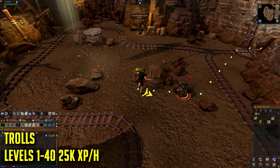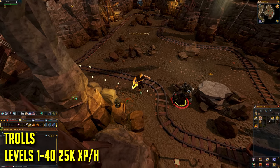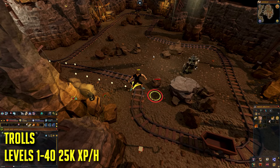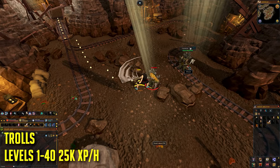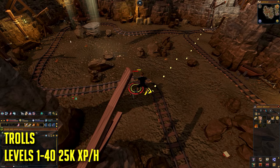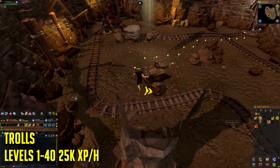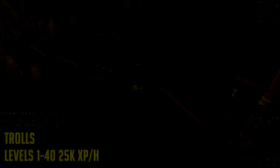If you're killing them as fast as shown — which you'll easily do after a few levels — you can hop around the three rooms to kill all of them each time, then move back to your first room when they've fully respawned. This is pretty easy and will net you around 25k experience per hour. You'll be level 40 in no time.